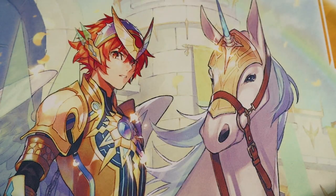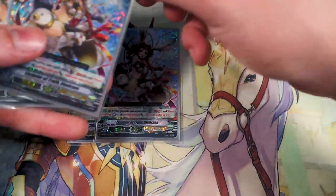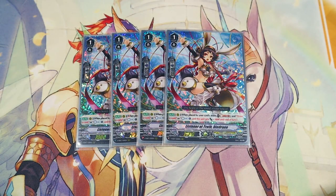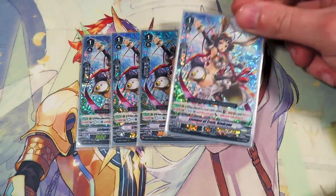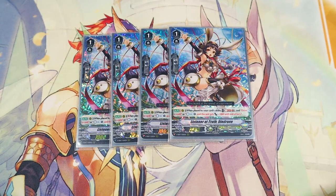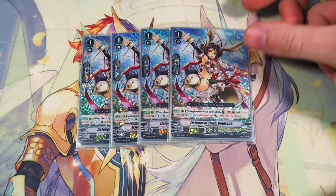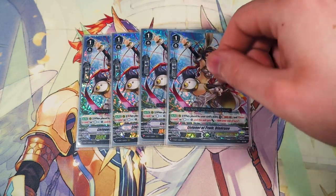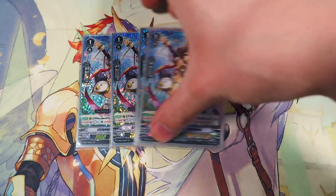Next, running four copies of Listener of Truth Dendrine. Dendrine is when it's placed by a card ability — you can Soulblast 1 and pick one of the following: either draw or Countercharge. If you Countercharge, it gets 3k, making it a 10k booster or beat stick. It can also help you draw cards to fill your hand. Since it triggers whenever it's called by a card ability — Sagamore, Mox Slash, Wonder Ezel, Gurgit — these are all ways to proc Dendrine. Really good card for the deck.